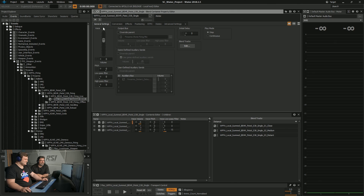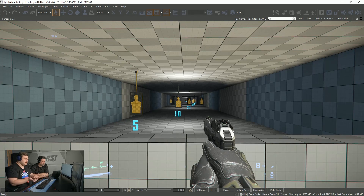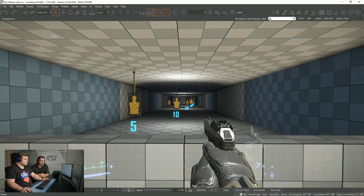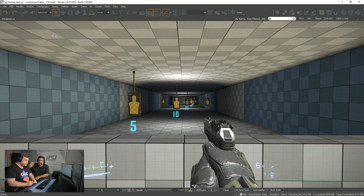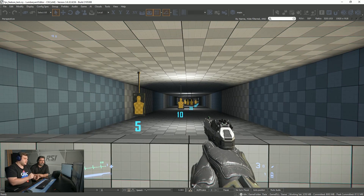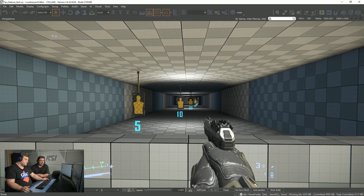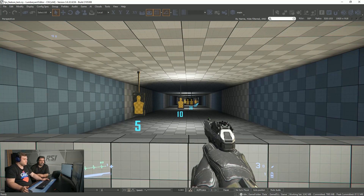What I've just done is soloed what we call the main layer of the weapon — we call it a summed layer. That's without the environmental effects, without the echo we were hearing before. So that's just a punchy sound and a bit of a crack for the explosive thing that happens.